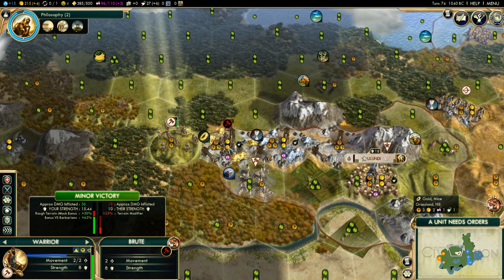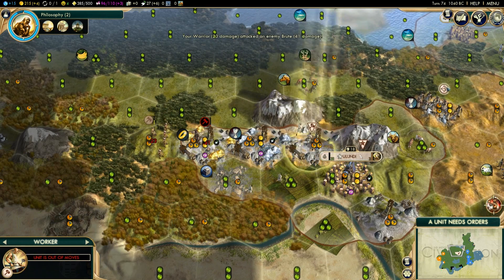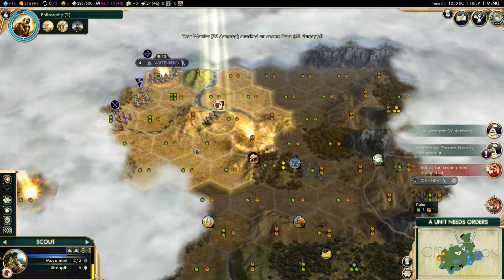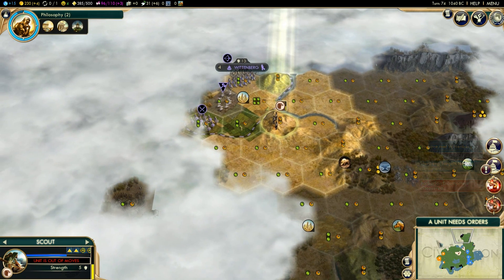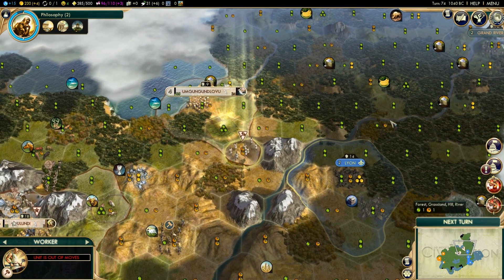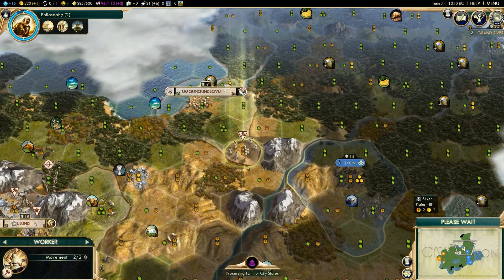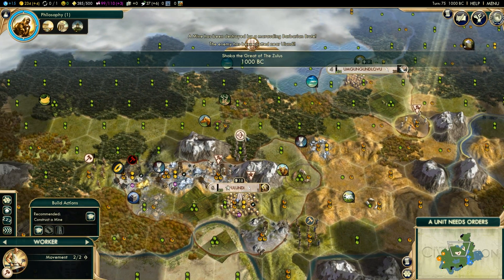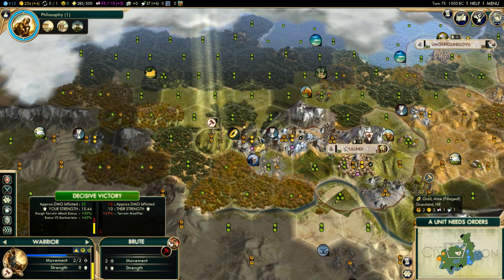We're not going to be able to defeat this barbarian this turn. So we'll send this unit over here and this one can move in next turn — I'm going to lose that gold for a few turns. We have also met Wittenberg — they give us faith and extra gold, and they immediately want us to destroy a barbarian encampment. It's like: 'Oh hey Zulus, how are you doing — by the way, can you clear out this camp?' — 'We just met!' — 'Of course, but this is a really pressing matter!'